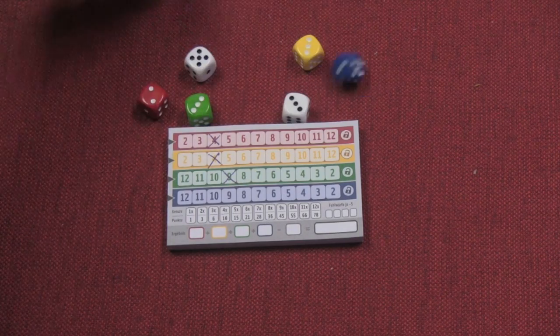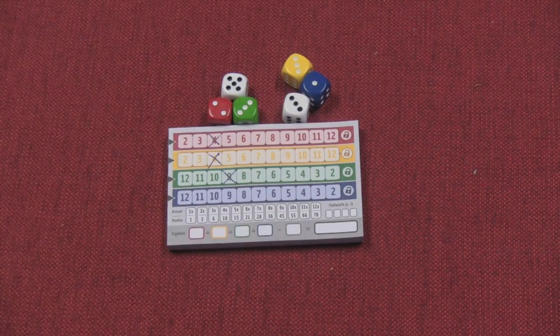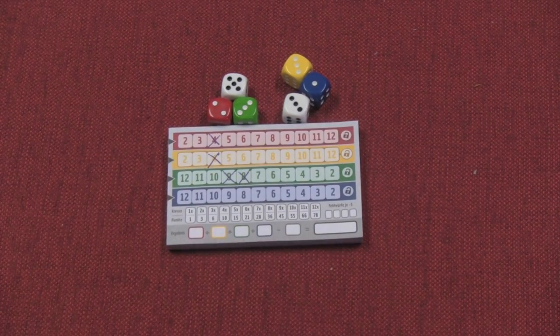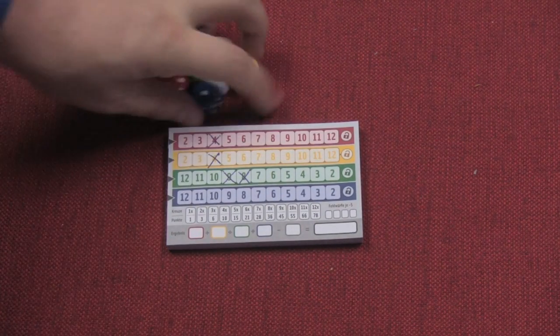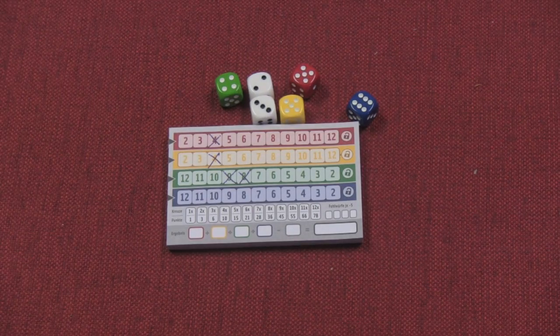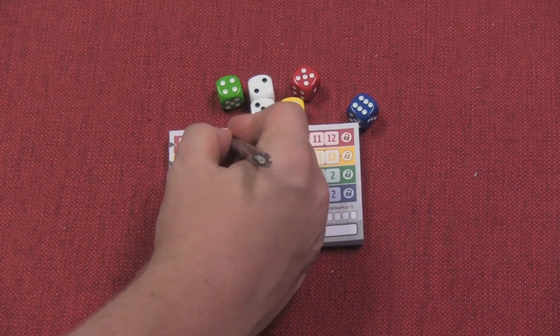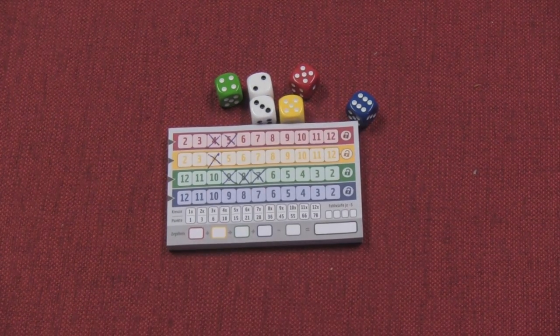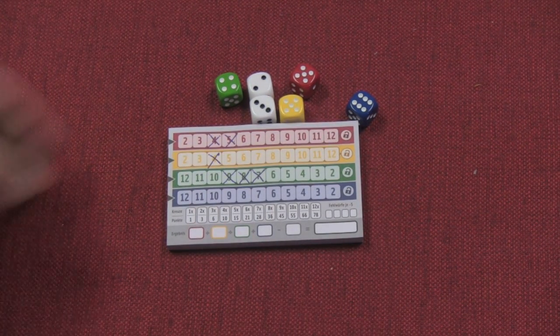You roll the dice and you've rolled an eight. Well, I already took the nine of green — why not take the eight? That's an easy one for me. Then it's my turn again. I roll and I got a five on the white dice — fantastic. I'll take the five of red. I could take the nine of blue, or the seven of green — how convenient. So I take that. This is the way the game continues to work.